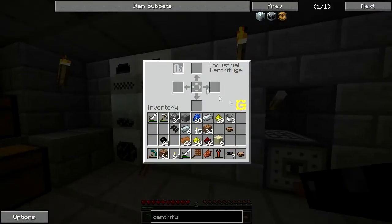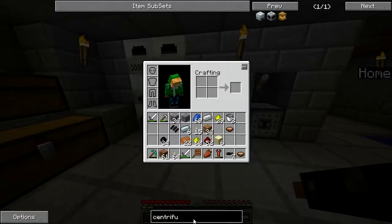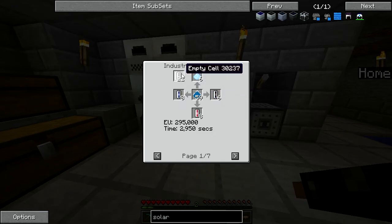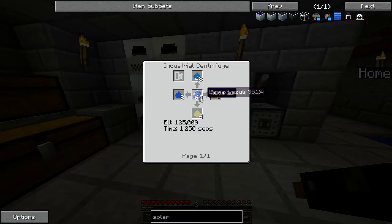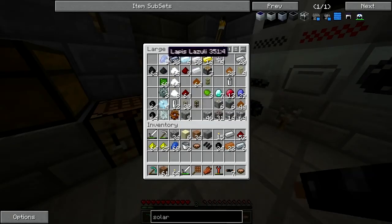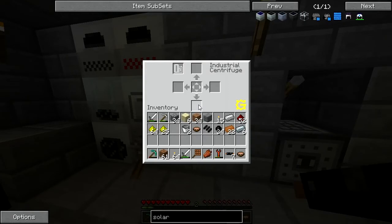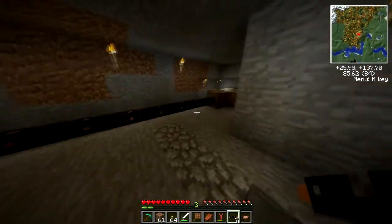Now I can use this centrifuge and do some cool stuff. My actual need for it in the first place was solar panels — I needed these silicon cells. I can get everything else, but the silicon cells are what I needed. It looks like you put in lazurite dust and empty cells and it makes four separate things, but it takes a really long time and a ton of energy. That might actually be a problem.